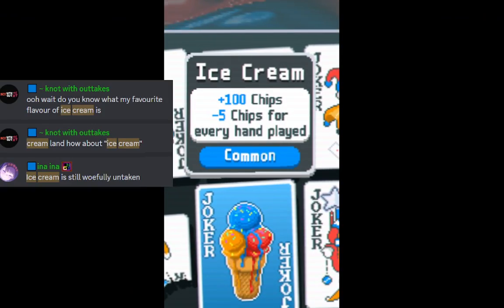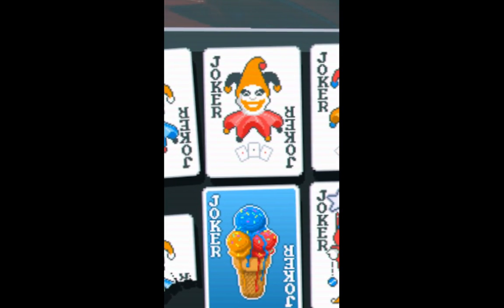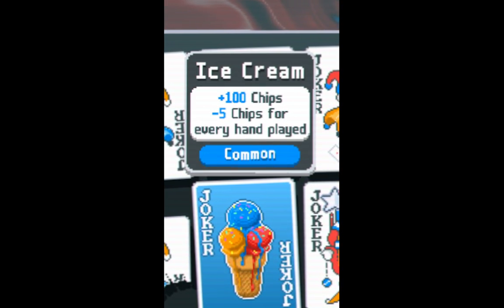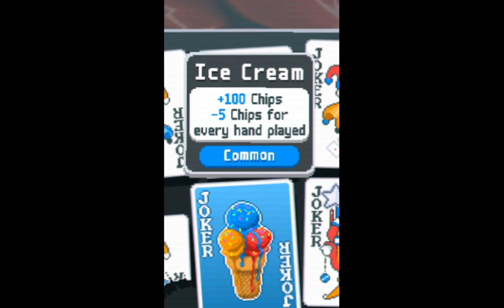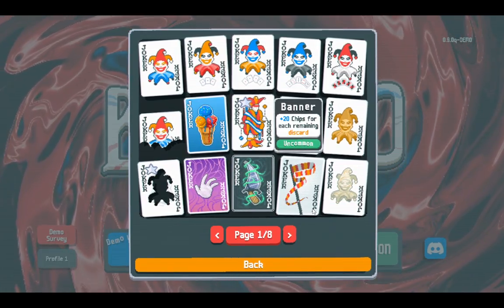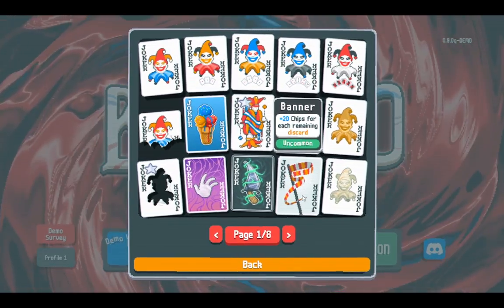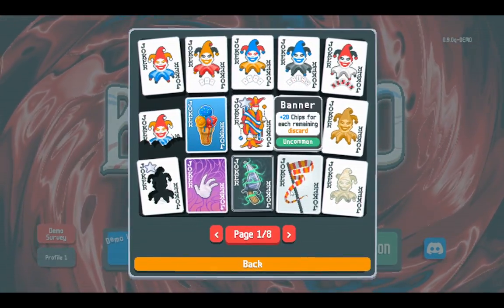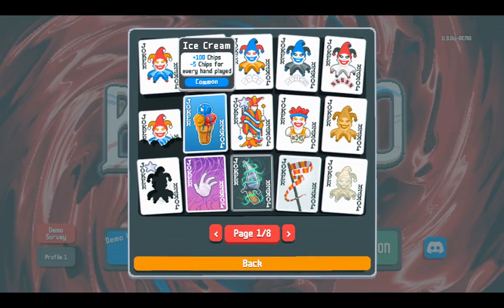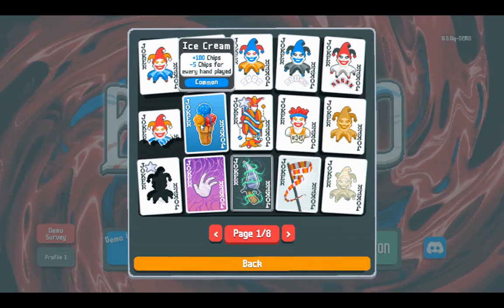Next, Ice Cream — this is just incredibly OP. Plus one hundred chips. A lot of these other jokers don't even come close to 100. This is plus twenty chips for each remaining discard — you start with three discards, so it's usually 60, and you have to not discard to use it. The comparison is insane. Yes, ice cream does melt a little bit, but it melts slower than you'd expect, especially because you one-shot a lot of hands due to how OP it is. It is obviously A-tier. Make sure to sell it before it reaches zero chips and disappears — but it's actually really hard to melt ice cream.